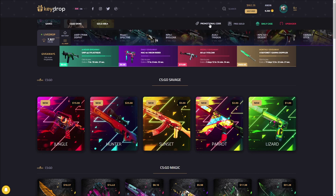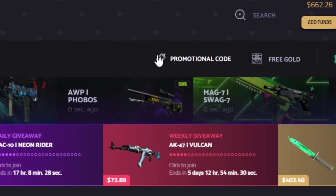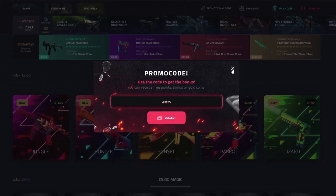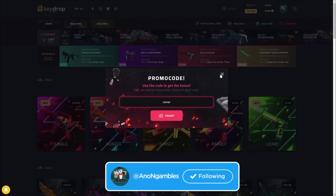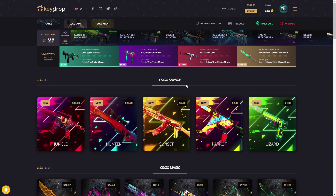Hey, what's up guys, we're on Key Drop again today. If you want some free money to gamble with and a five percent deposit bonus, click the promotional code button and use my code 'AnonYT'. If you want to take advantage of your five to five percent deposit bonus, make a deposit on the site, take a screenshot, and send me a DM on Twitter. You'll be entered for a chance to win up to a hundred dollars — only around for about 10 more days from when you're watching this, so don't miss out.